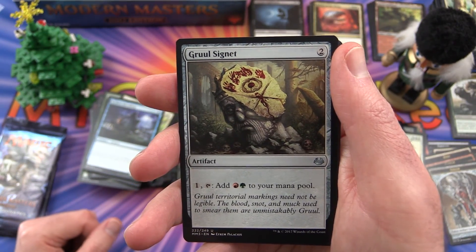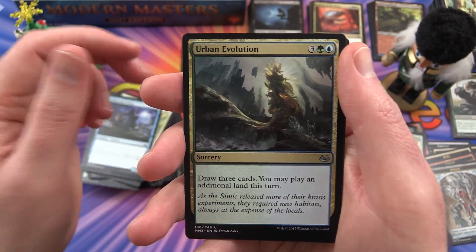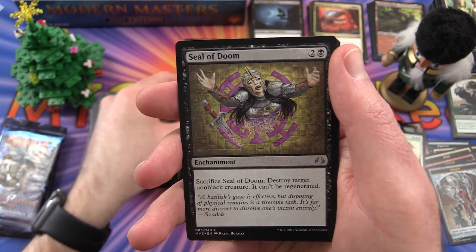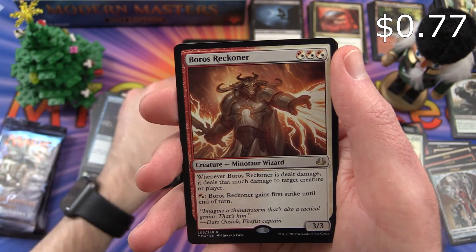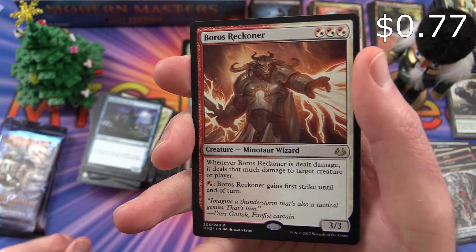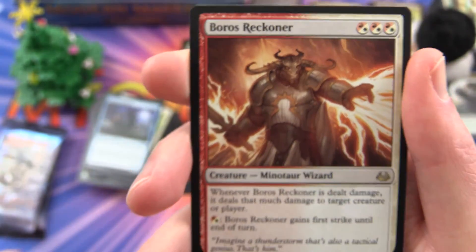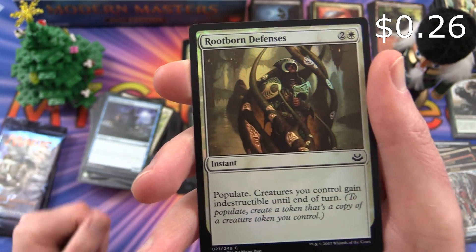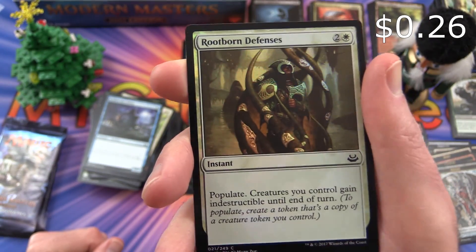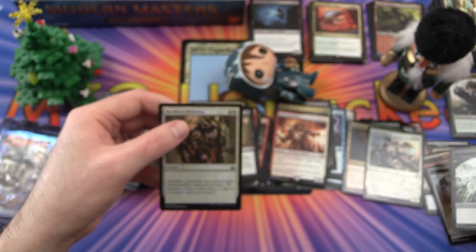Gruul Signet is the uncommon. Urban Evolution. Seal of Doom. And Boros Reckoner is the rare — Minotaur Wizard, interesting, should be more Minotaurs. Rootborn Defenses is the foil. And a Spider Token.